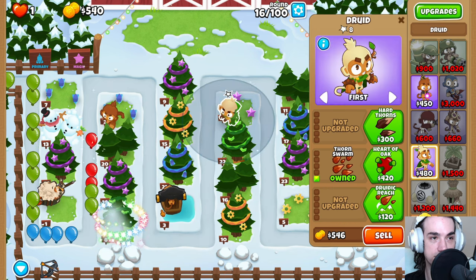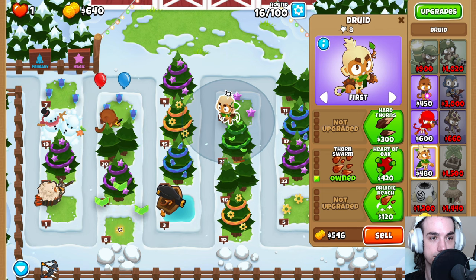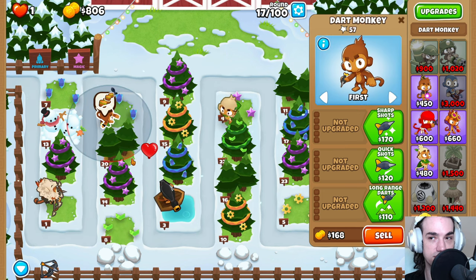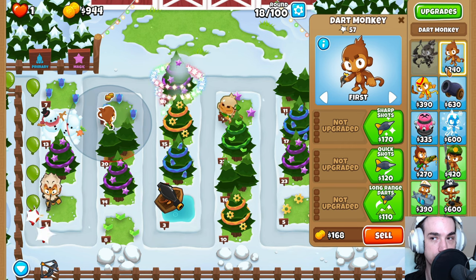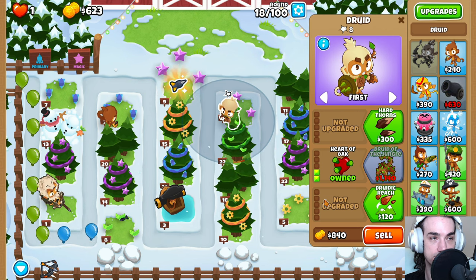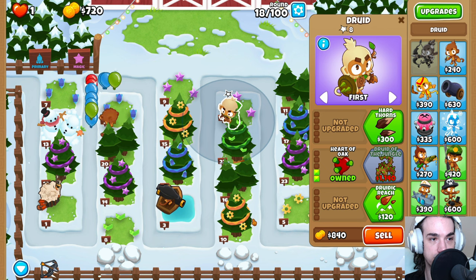Although Impoppable on this level with no Monkey Knowledge is a little bit challenging. I think it was playtested with a free Dart Monkey over here. Instead of it being a 240 Dart Monkey, it really impacts things pretty heavily. Getting closer to the Druid of the Jungle — 1140 is what we need there.